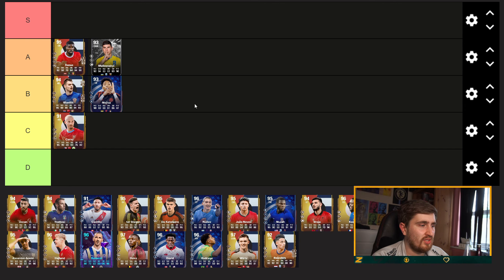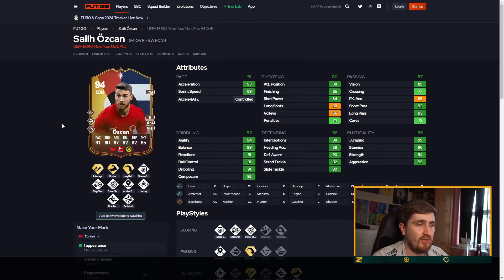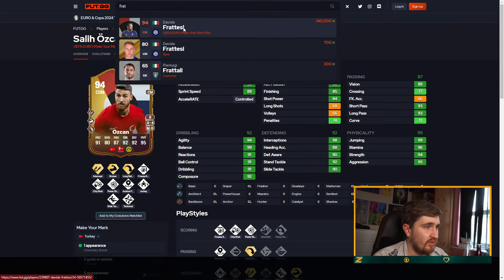Play styles aren't great, probably go C. Oscan at 99k is pretty cheap — he is playing. Brittese has been playing for Italy — pretty good, I'd go B.